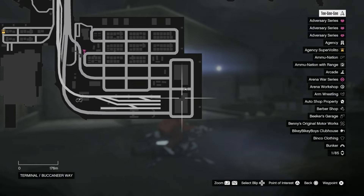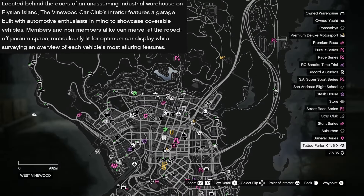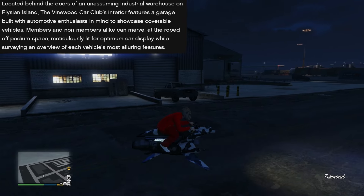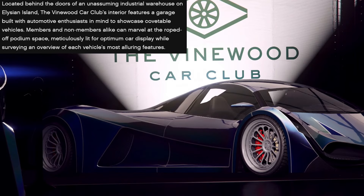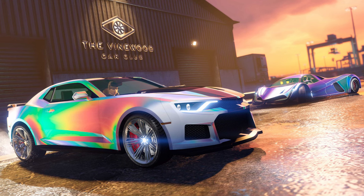Vinewood is at the top of the city, but anyway, we'll ignore that. Members and non-members can marvel at the roped-off podium space, meticulously lit for optimum car display, while surveying an overview of each vehicle's most alluring features. So even if you don't have GTA Plus, you can go in here — you just can't buy the vehicles. Rockstar will let you in to see all the vehicles that you're not allowed to buy, and make you really want to buy GTA Plus before you can actually purchase them.